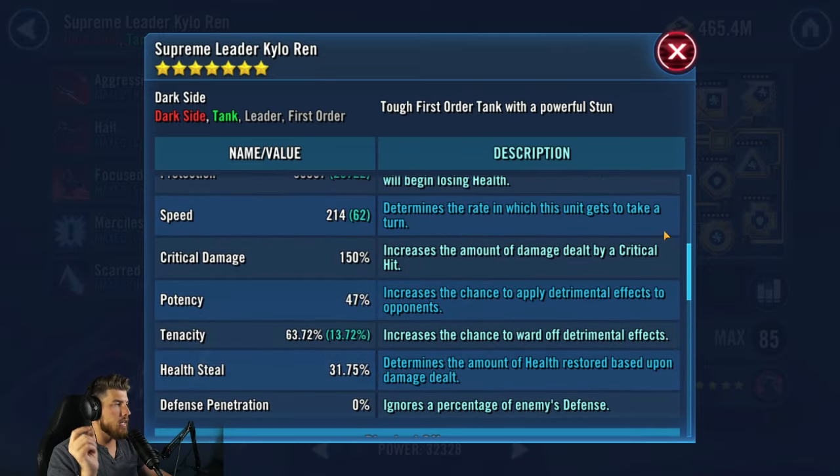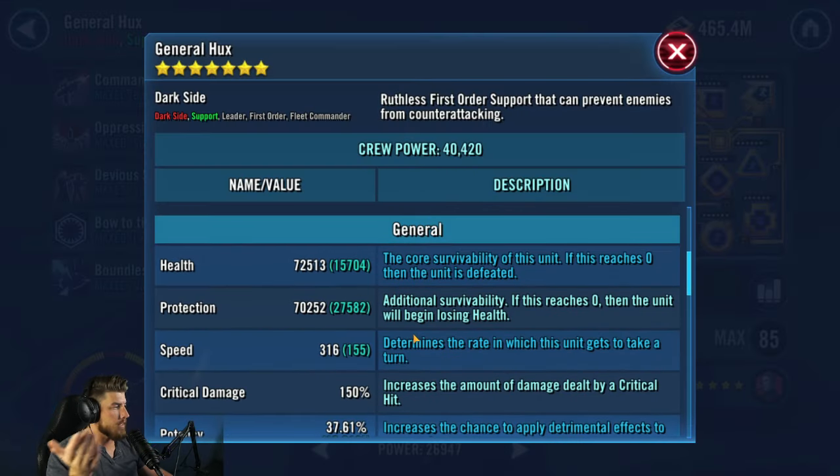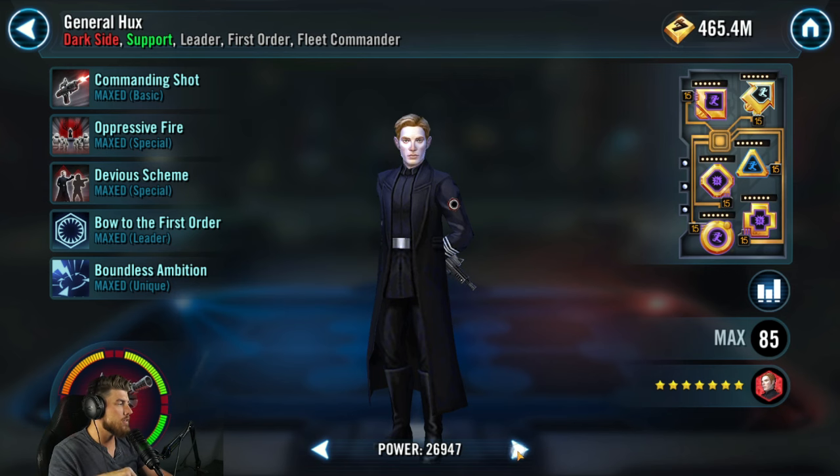Crew's speed doesn't really matter — mine's at 214, and he's just there to absorb some damage. For Hux, just make him fast — that's all. I don't care about his primaries or anything else; just make him fast. Mine's at 316.